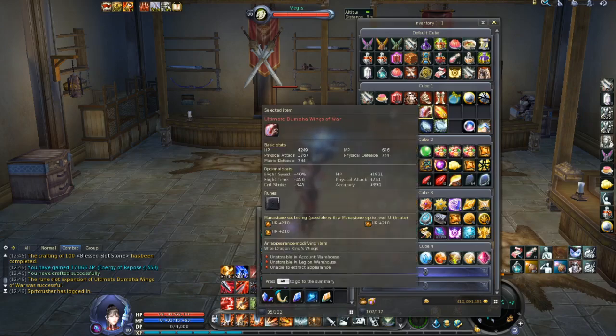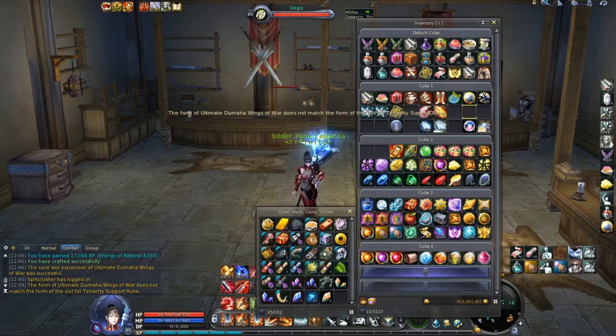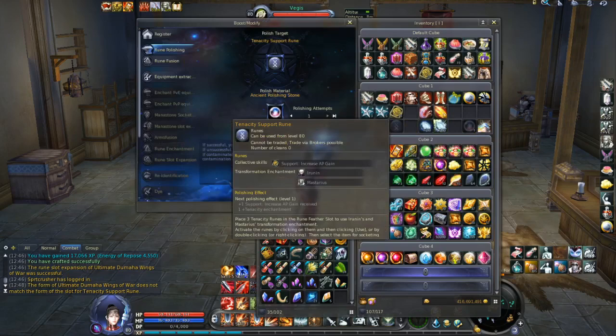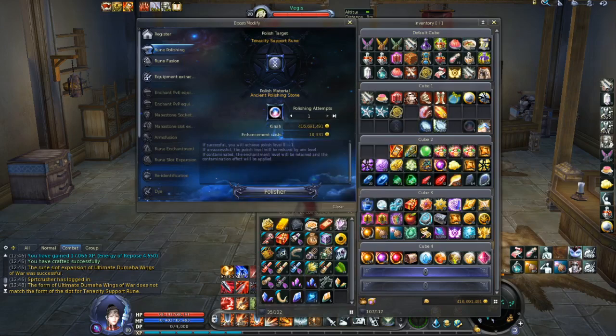The second thing I wanted to show you today is how to enchant your runes. To enchant runes you will need an ancient polishing stone. Here I can enchant this rune — I will not do that obviously because this rune is very questionable whether I'll use it — but if I click here on polisher you will be able to enchant your rune to plus one.